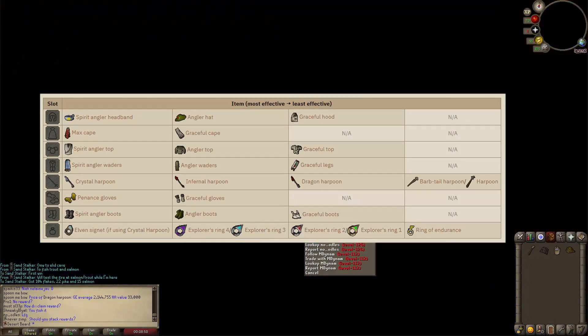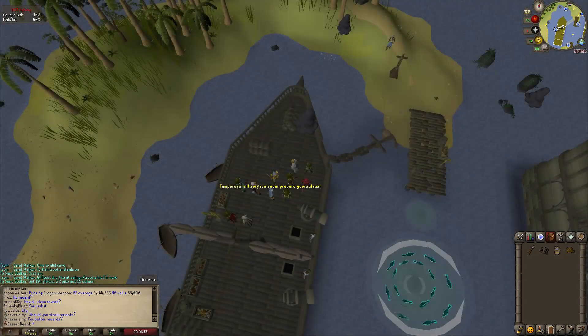The recommended gear is on the screen right now, and the more fishing gear you have the better, but you don't need it.